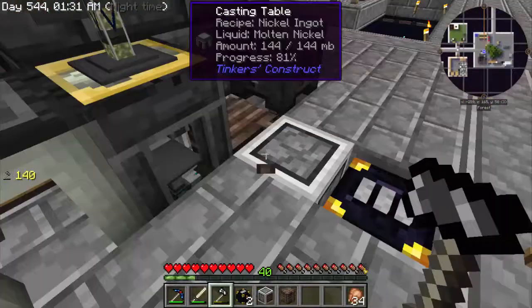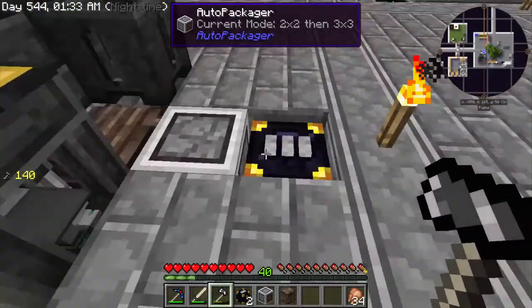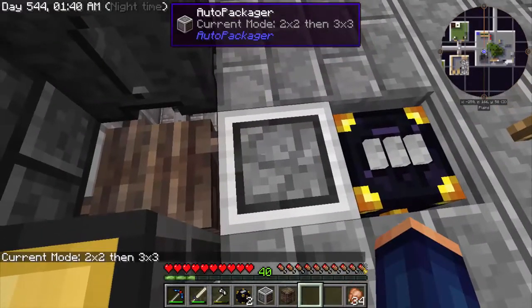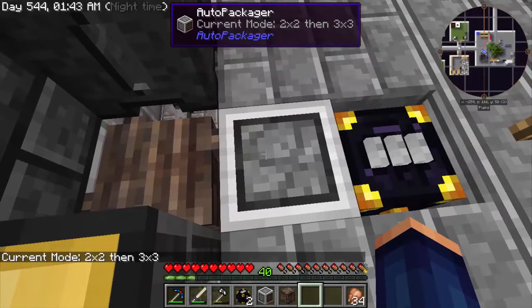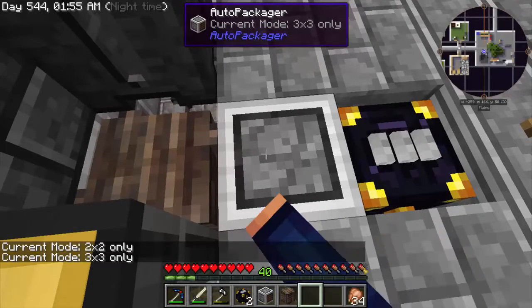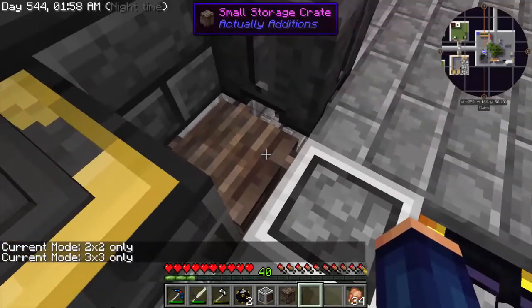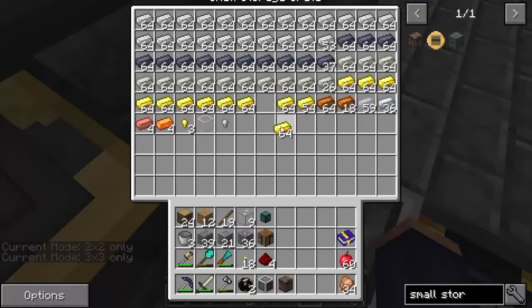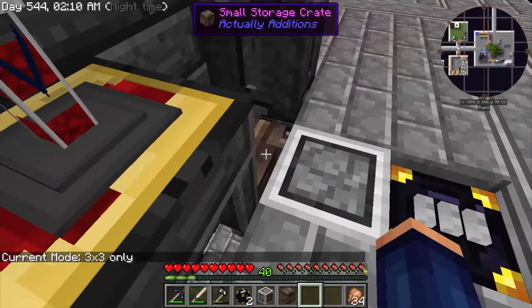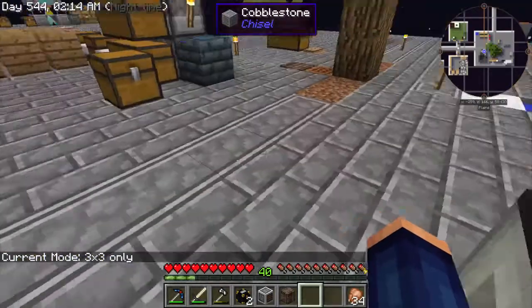Now I just need to add power to this and we should be all set. If you right-click on it, it says two-by-two or three-by-three. This can be dangerous because if you do a two-by-two on iron you get a bunch of trapdoors, and we really don't want that. So you hit shift and right-click on it — now it's three-by-three only, and that's all we want. The three-by-three pattern will make a block out of nine items, and then it'll transfer it over to our ender chest.